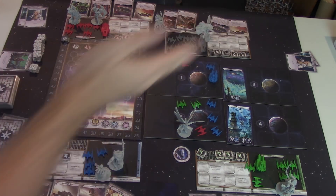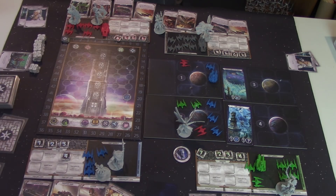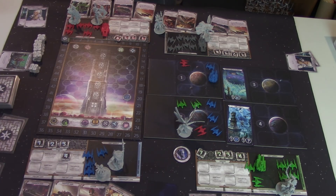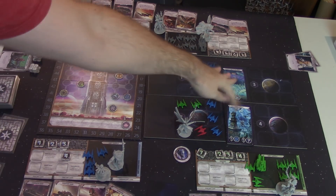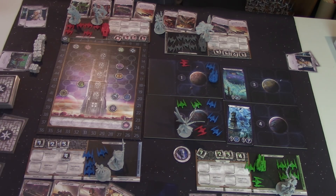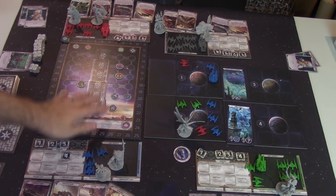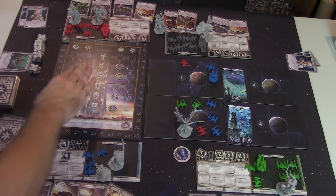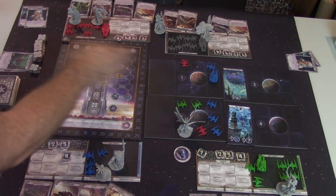You'll move on to the second location and resolve that; the winner takes that card. You'll resolve three and four. If nobody is at a location, you still remove the card. If only one person is at a location, there's no battle — that person just automatically wins. Winners always return all their stuff to the supply. At the end of the round, once all of these locations are gone, you go to the resolution phase, the first thing being that you gain rewards for alliances.